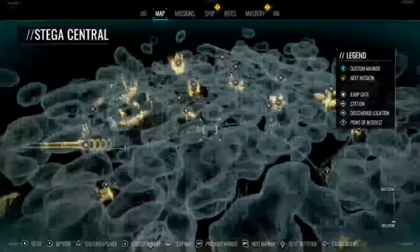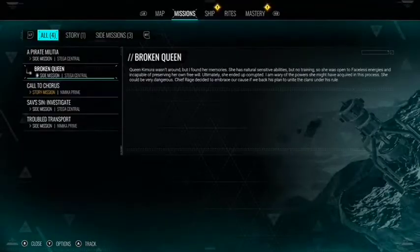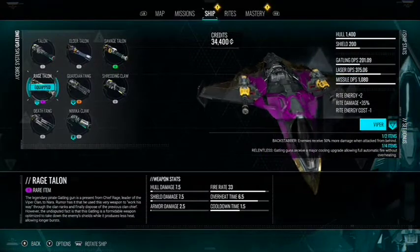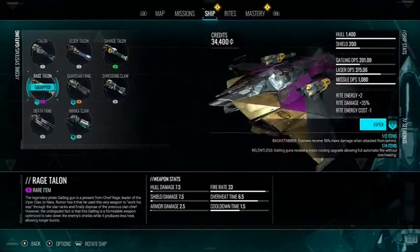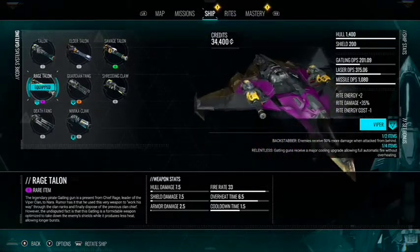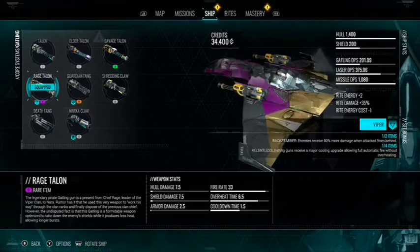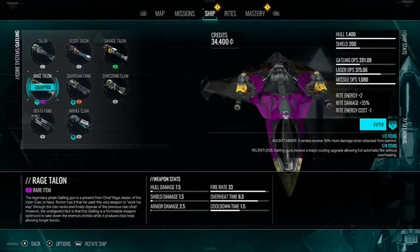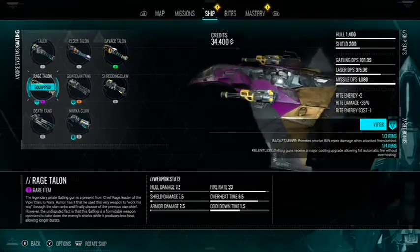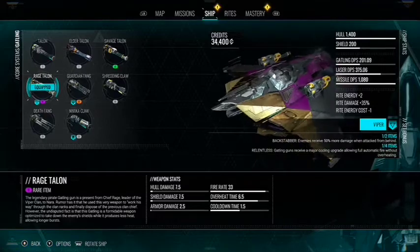Next up we have a unique Gatling Gun, which is the first mission in a quest acquired by sensing this area right here. This puts you on a 4-part quest to find and kill the Queen. I recommend just getting the level 3 Gatling Gun, but if you do this quest before that, use the Rage Talon until that point. It has a nice set bonus when combined with another mod from a story mission around this time — enemies receive 50% more damage when attacked from behind, which works with your Rite of the Hunt.